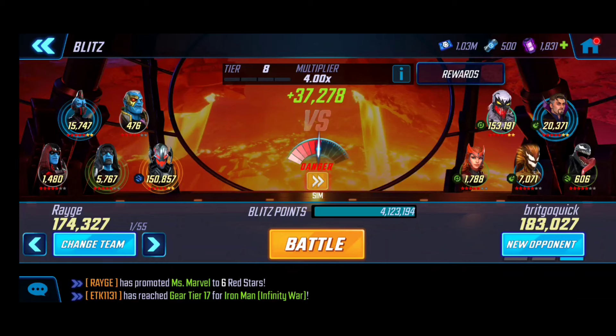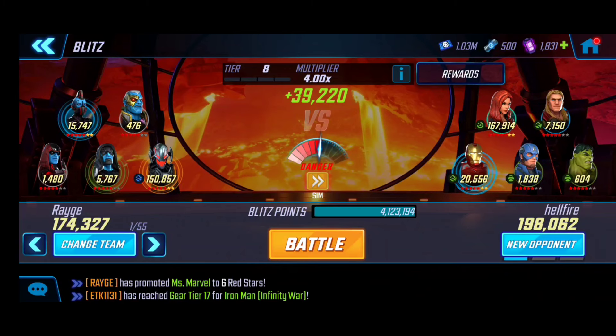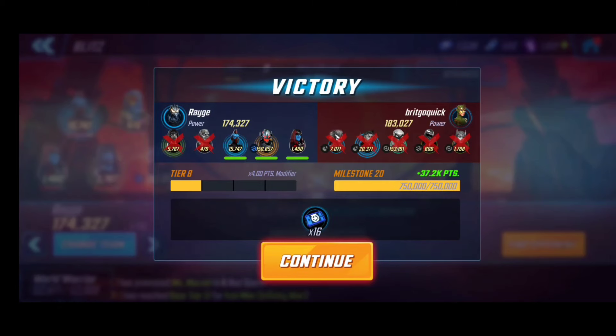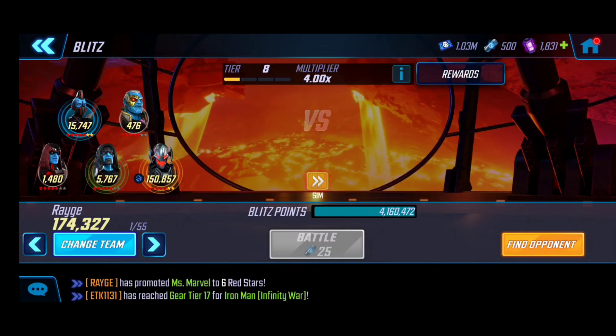When going through matchups, it's up to you whether you want to click through and select a new opponent. When you're just trying to get through your blitz rotations, some days you may not care and just want to hit battle. This battle sim is almost a likely victory because it's Ultron versus Anti-Venom - an offensive damage dealer versus a healing character - so you're probably going to get the win.